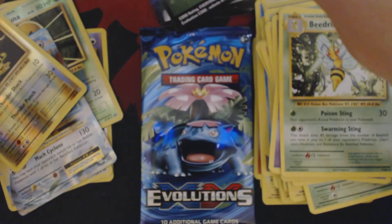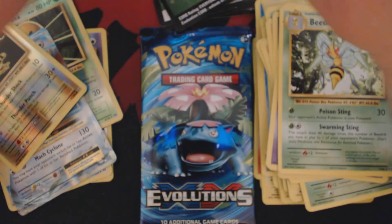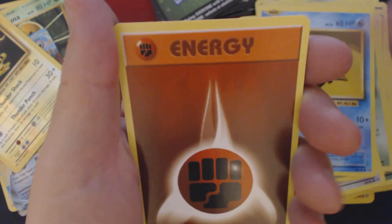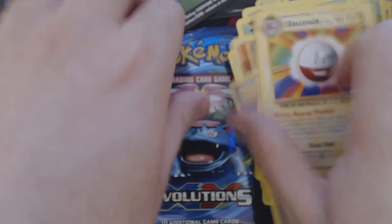Got two packs to go. That's going to be a non-holo rare. Got Weedle, Rattata, Tangela, Staryu, Fighting Energy, Pidgeot Spirit Link, Blastoise Spirit Link, Switch, Reverse Holo Magnemite, and Electrode.